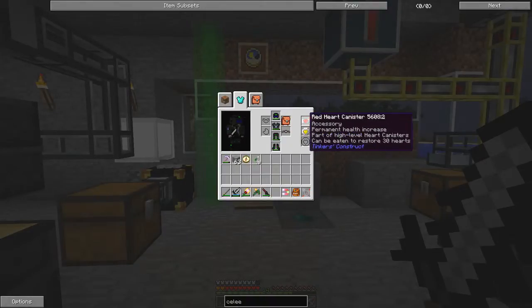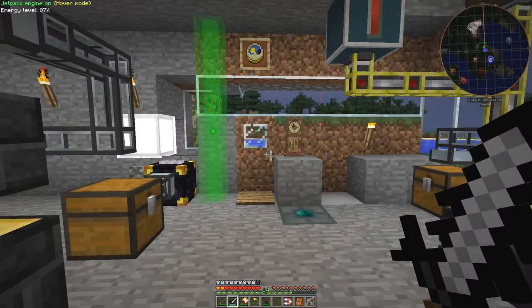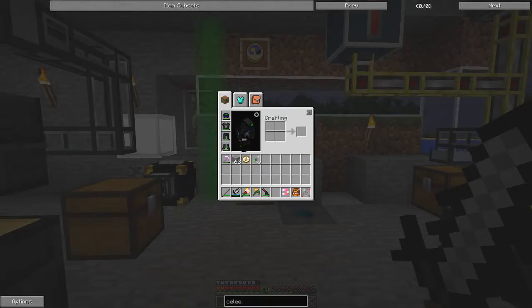I have a red heart canister and a yellow heart canister, and those are what give me a little bit of extra health. As you can see in my heart bar I have two yellow hearts, which means I've basically got 12 hearts. If I do Control and Zero it swaps over to a different heart bar and back again.